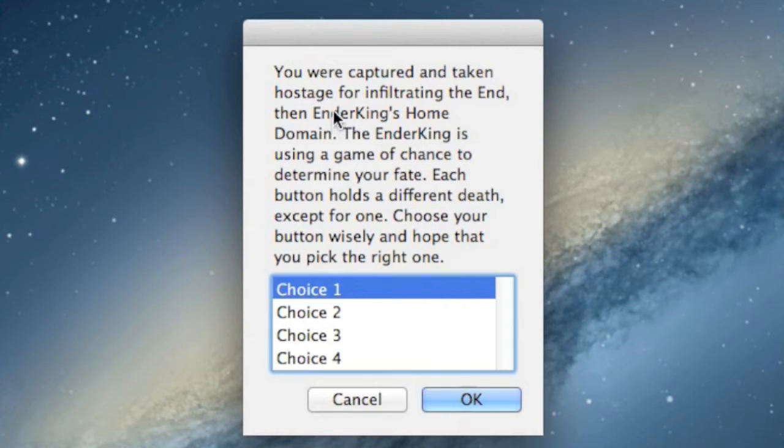It's kind of like a guessing game. Here's the premise: you were captured and taken hostage for infiltrating the End — the Ender King's home domain. The Ender King is using a game of chance to determine your fate. Each button holds a different death except for one. Choose your button wisely and hope that you pick the right one. You have four choices: choice one, two, three, and four.